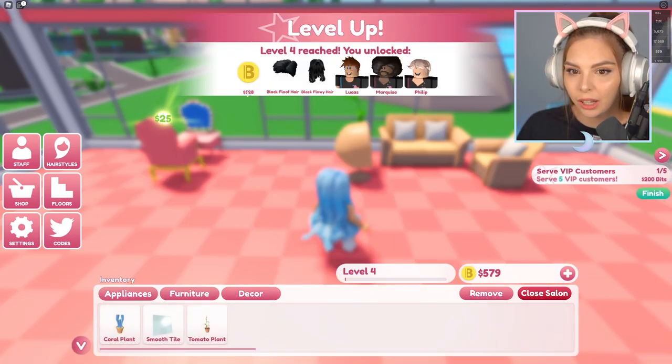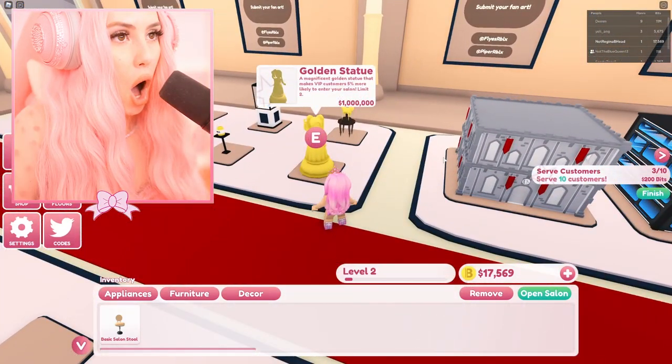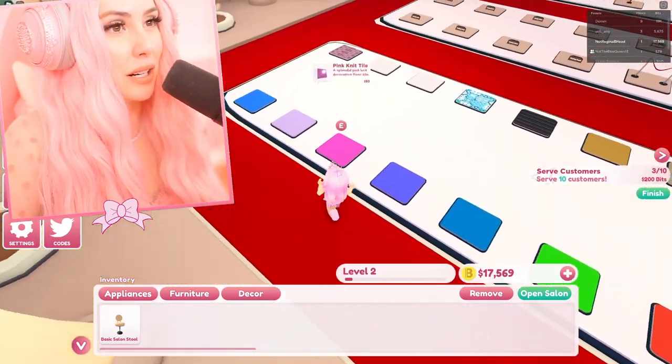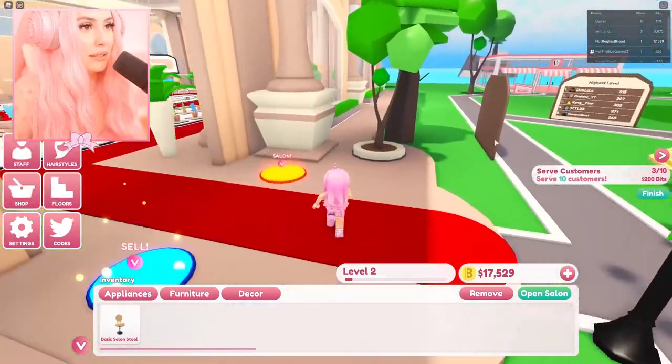Level up again! I just gotta do one more thing — I have to make this the most iconic place ever. One million — I was gonna buy it but can't afford it. Let's buy one more of these while we're here. I need some employees — maybe I can't buy employees yet. Well, let's go back. That's much better.